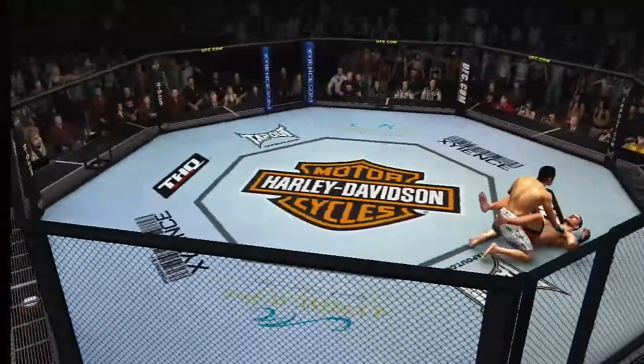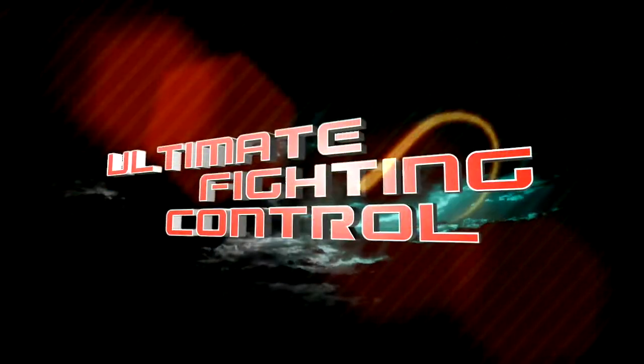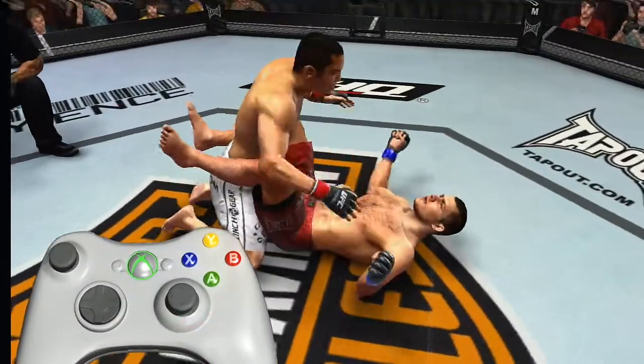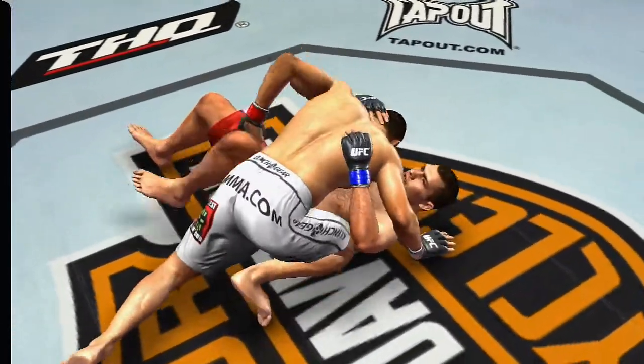Once you're on the mat, how do you transition from one position to the next? The answer is the Ultimate Fight and Control, an innovative and original control system. Operating the right stick, you'll take total command of the most complete and realistic ground grappling game ever.